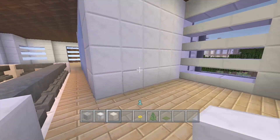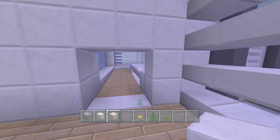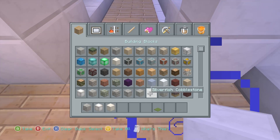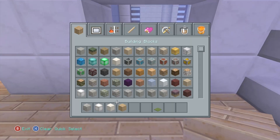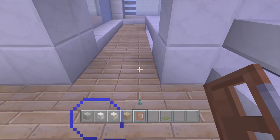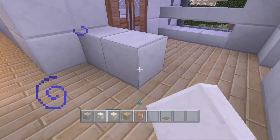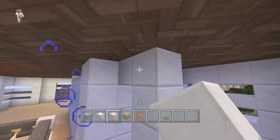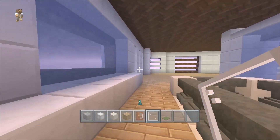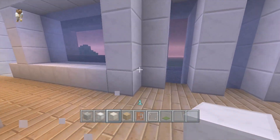Over here we need to have the door to our balcony — let's move it over one more block. We need our oak wood back out, oak wood goes here, then let's put a door — our wooden doors right here. Now we have our balcony doors there. Maybe even add a small wall like this, then put some glass panes in the middle. Now we have that sorted out.